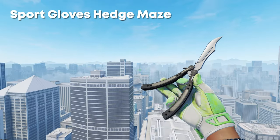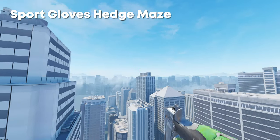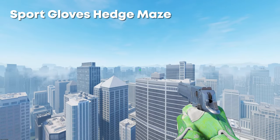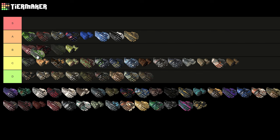Next up we have the Sports Gloves Hedge Maze, which I think look absolutely amazing on CS2. Green skins in general have just had such a massive upgrade, and overall this pair of gloves looks absolutely insane. I wouldn't actually put this above the Emerald Webs because those are pattern-based and I still think they have the best colors, but the Hedge Maze are definitely A tier — probably mid-A tier.